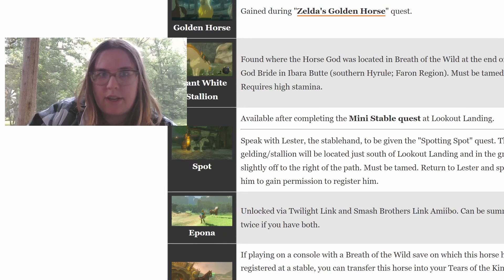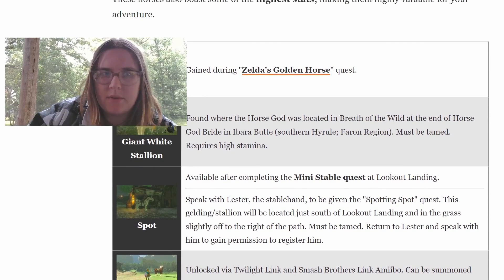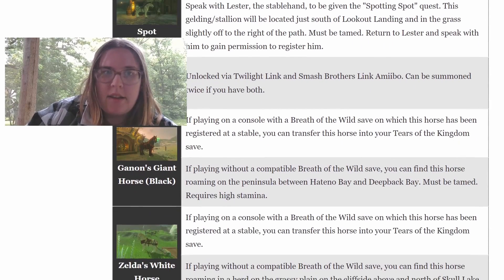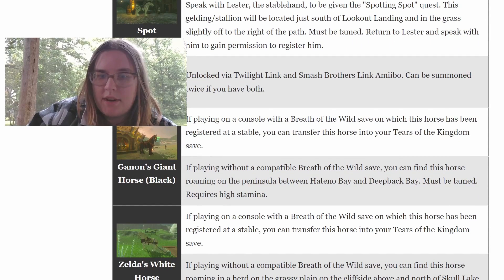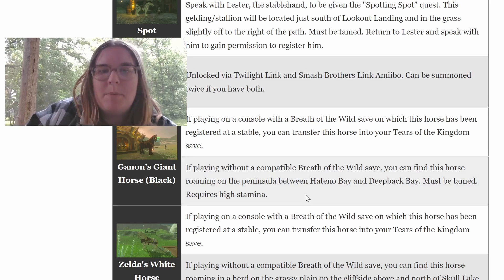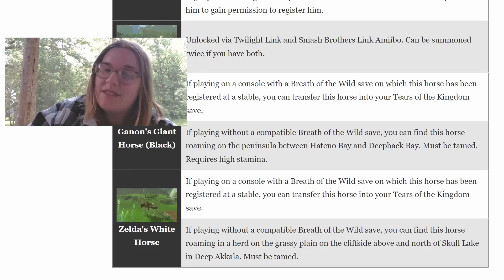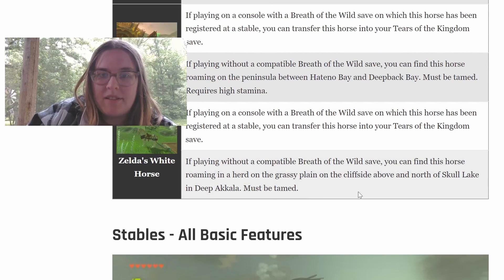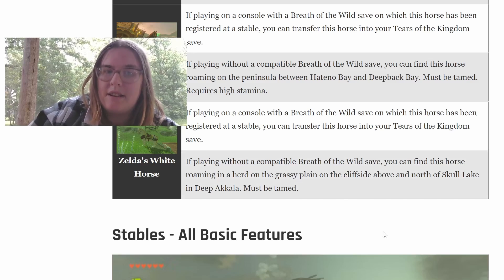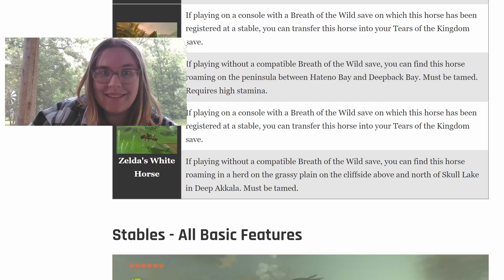There is no such thing as a truly white-listed horse — there will always be at least a white stripe running down the nose between the eyes or a spot on the forehead. The only fully white horse would be a special horse like Zelda's horse. Special horses include: the golden horse from a quest, the giant white stallion, Spot, Epona via amiibo, and Ganon's giant horse — accessible with Breath of the Wild save data or found roaming between Hateno Bay and Deep Back Bay. Zelda's white horse is also findable on the grassy plain above the cliff north of Skull Lake in Deep Akkala.